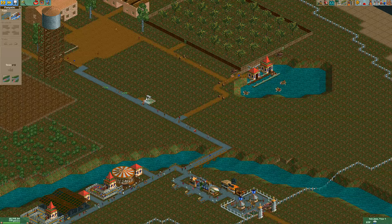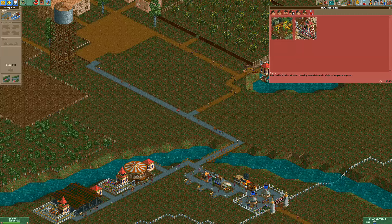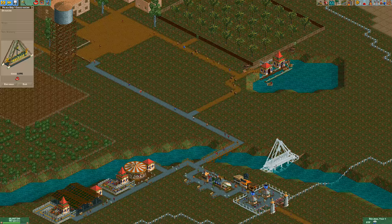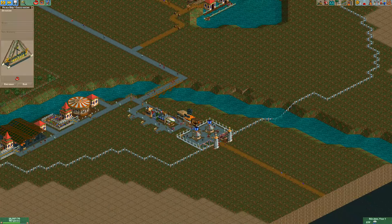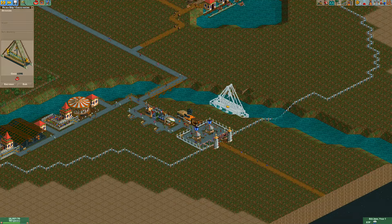I think I want to add a roller coaster in the center, but I'm not sure I'm ready for one yet. Let's see what else we have — there's the pirate ship and the Twist. The pirate ship is always a classic, and it might look really cool placed somewhat near the water given the pirate ship theme. I'm thinking maybe right here.